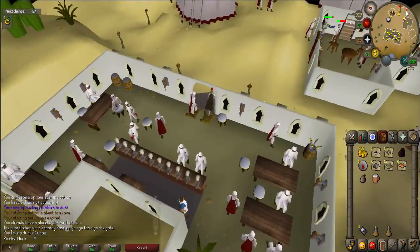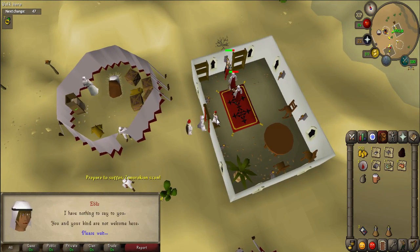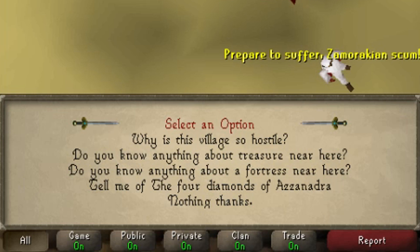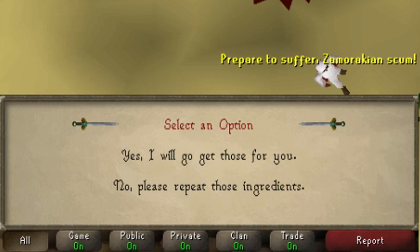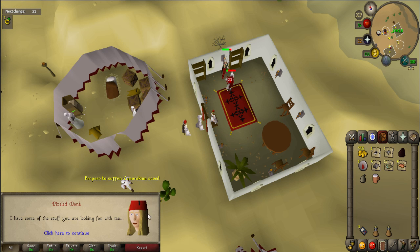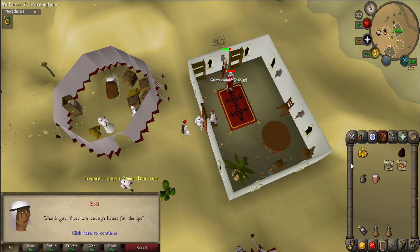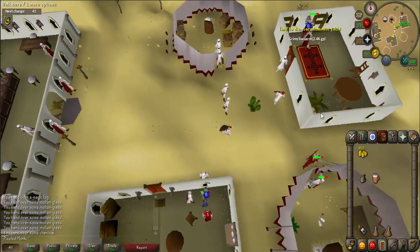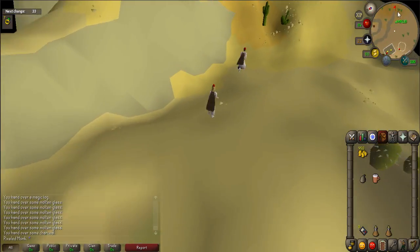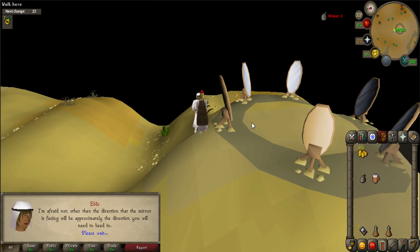After the conversation, you'll need to talk to Eblis. He is located a few steps east of the bar. When prompted, say 'Tell me of the four Diamonds of Azzanadra.' Use the ashes, blood rune, bones, steel bars, molten glass, magic logs, and charcoal on Eblis to give him the items. After you have given him all the items, talk to him again. Now walk south-east until you come across a circle of mirrors. Talk to Eblis, who has relocated nearby the mirrors, and then talk to him again.